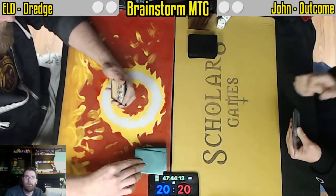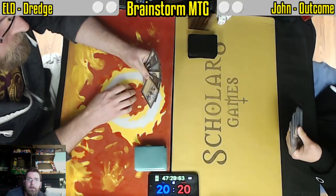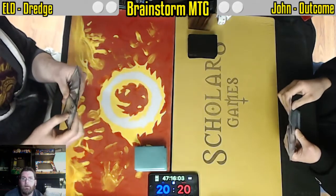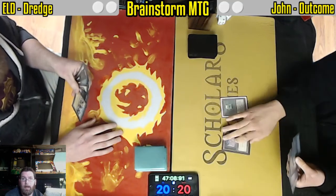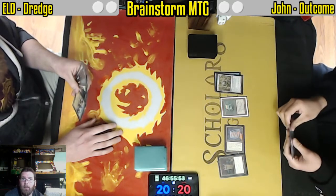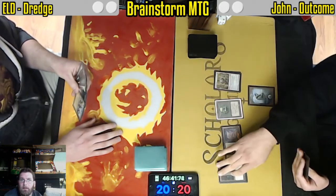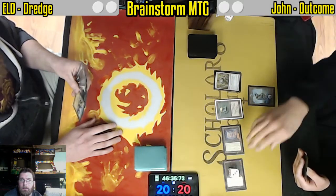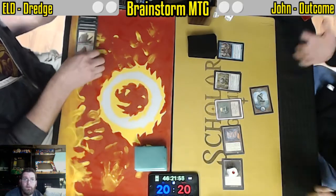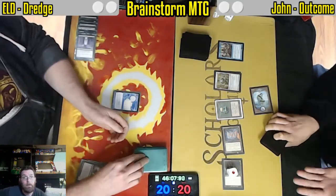John taking the first game. Dredge going down to six cards but finding that Bazaar. Losing the die roll here is definitely not where you want to be versus Outcome — being on the draw is very problematic. We've got a full hand being dumped, one card left in hand, and Windfall. So off to the races here, losing that Bazaar of Baghdad but going to be doing some dredging.